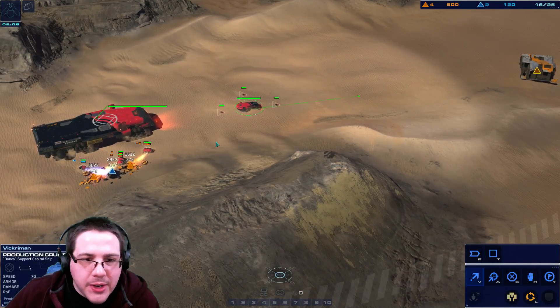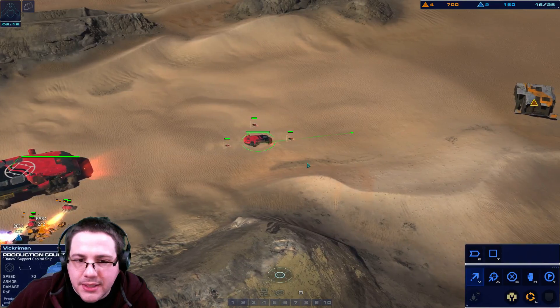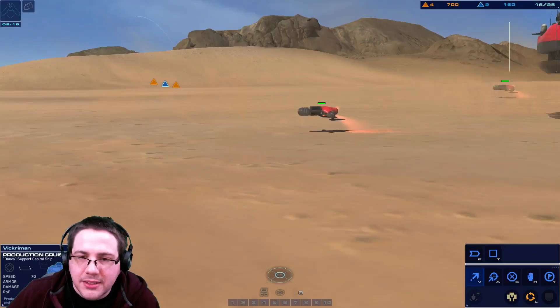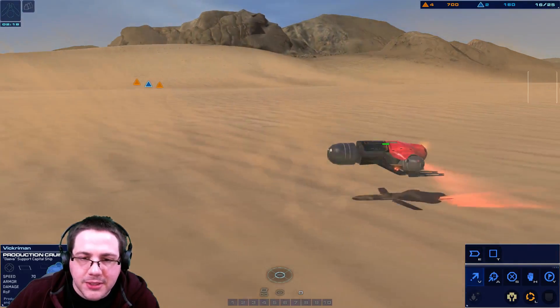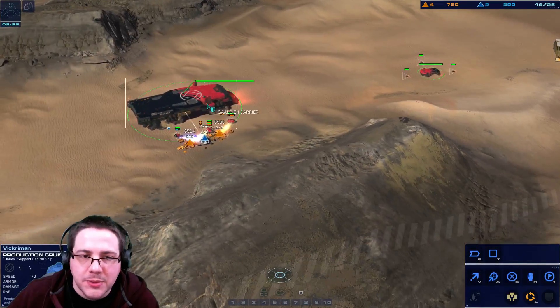And then there's aircraft, which is totally different — we'll get to that. The sand skimmer is the Galsean version of the light attack vehicle. You can see that all the Galsean units hover, while the Coalition ones have wheels.